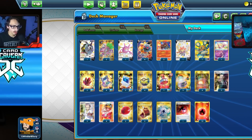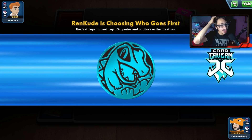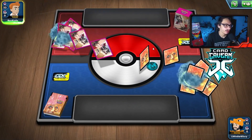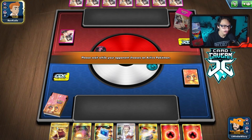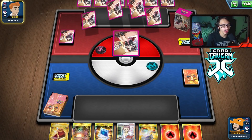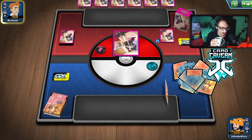Into the first match with the Torkoal V deck. We lost the coin flip, which is fine because we usually want to go second. We're up against what looks like a Marnie deck — actually it might be a More Peco deck, which is technically a Marnie deck if you think about it.